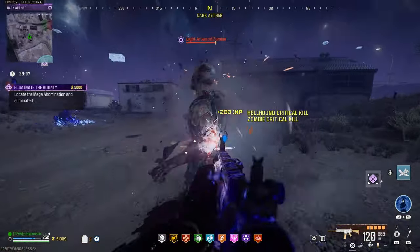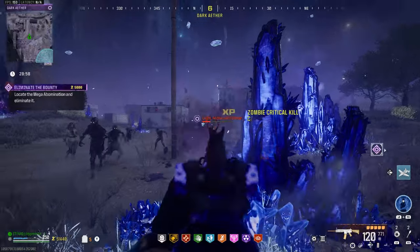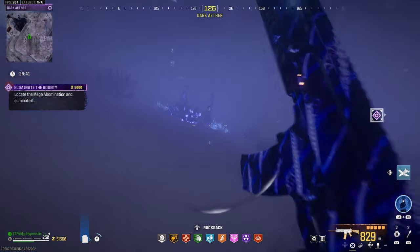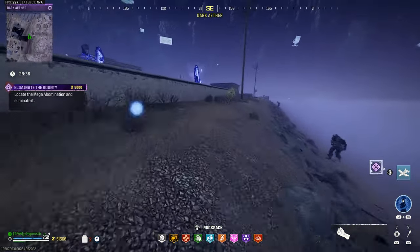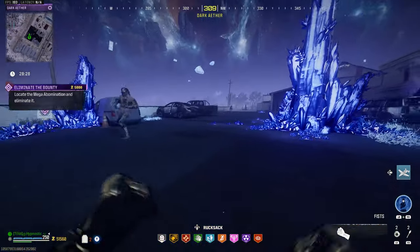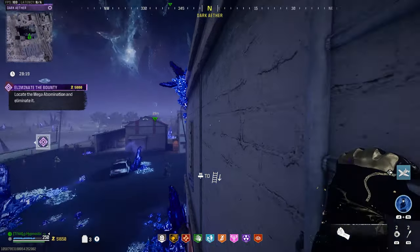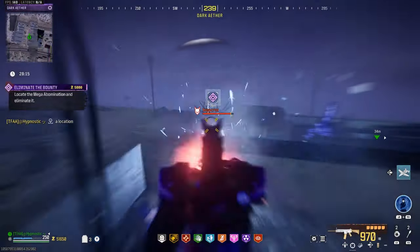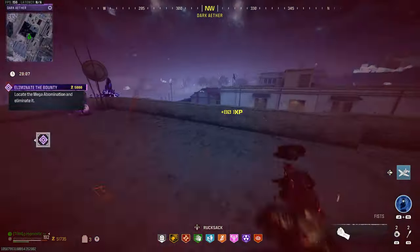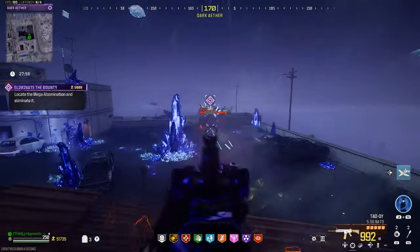This TAC-56 just feels nice — great for taking out bounty targets and groups of zombies, which is exactly what you want for the Dark Aether. Running along the border, hitting a few shots on the Mega to trigger him, and luring him over to the parking area. That way you don't have to fight the zombies and the Mega in the fog where you can't see anything. Then you alternate between two rooftops to keep triggering his laser attacks, making it really easy.